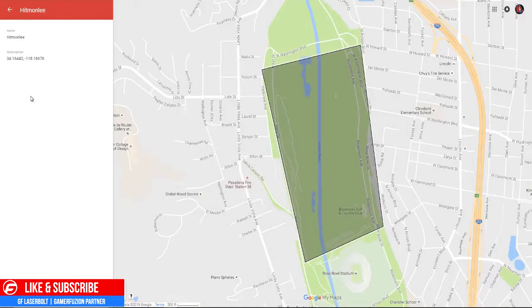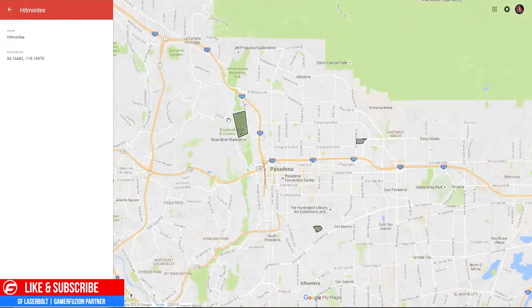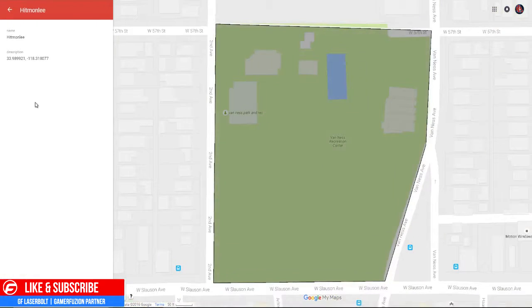Another location where you can find Hitmonlee is by Washington Boulevard. This is the Brookside Golf Course and Country Club, by the 210 freeway, really close to the Rose Bowl — so this is in Pasadena, fellas.